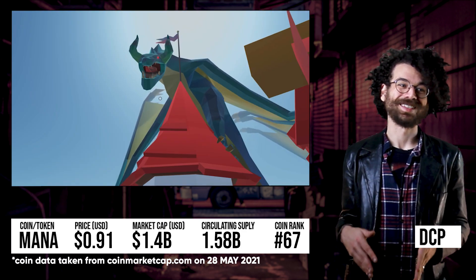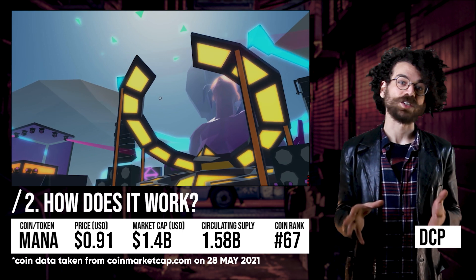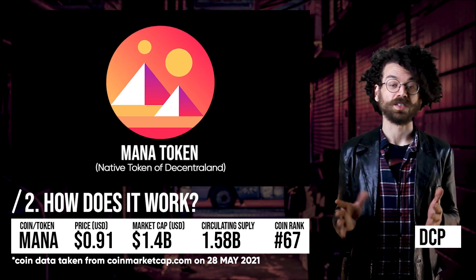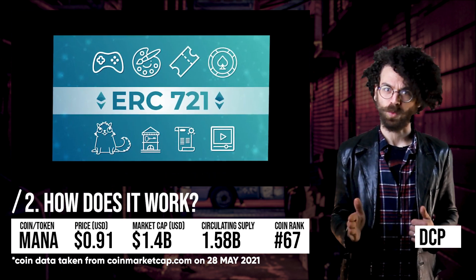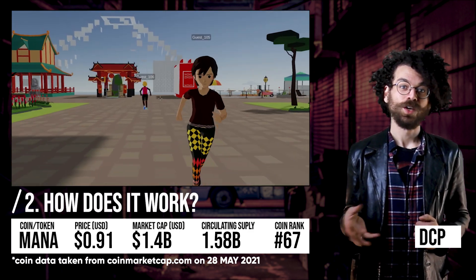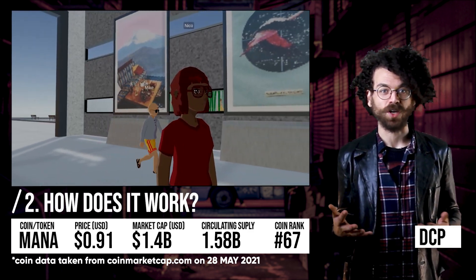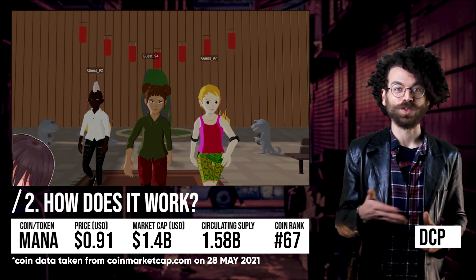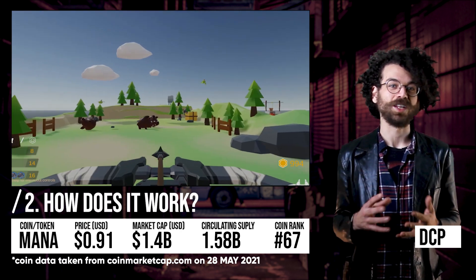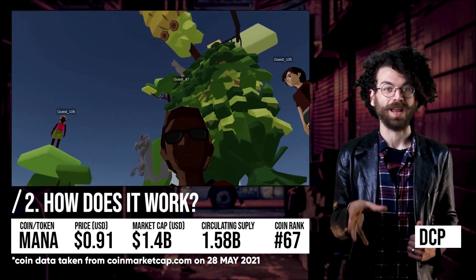That brings us to number two: how exactly does it work? Decentraland actually runs on two tokens. There's the Mana token, which is the ERC-20 token, and that is burned to purchase these plots of land — the Land token — which is an ERC-721 token. Other than being used to burn and buy digital land, you can also use the Mana token to purchase virtual assets and in-game items to customize your avatar or your own virtual space. If you have some technical knowledge, you can actually design your very own assets using the developer tools available on the platform.